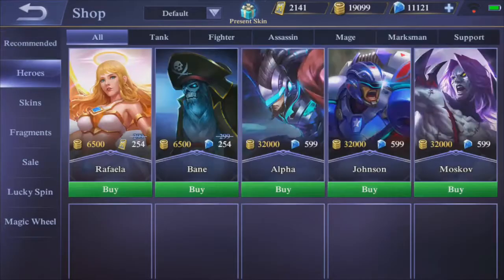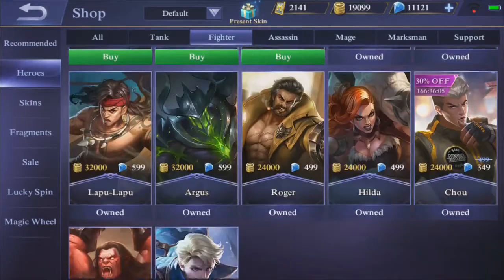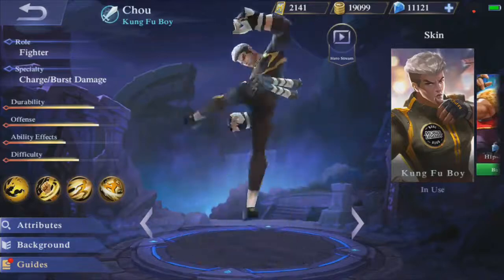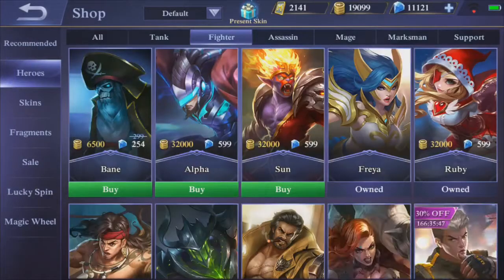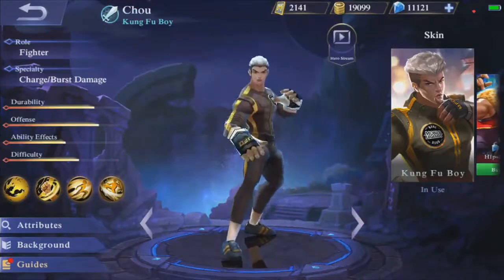We just got a freaking rework on the hero Shu, which is really weird. As you can see right here on the right corner, you can see him right there, and it isn't the normal Shu guys. What have they done to him? So let's go into him. I'm gonna turn off the sound here. As you can see he has a new animation when selecting him, and overall they have basically changed everything.